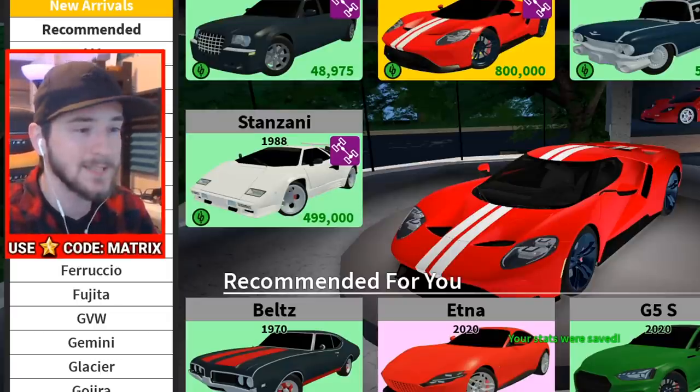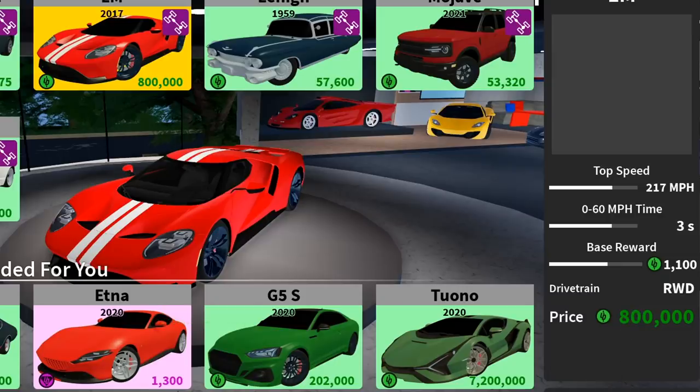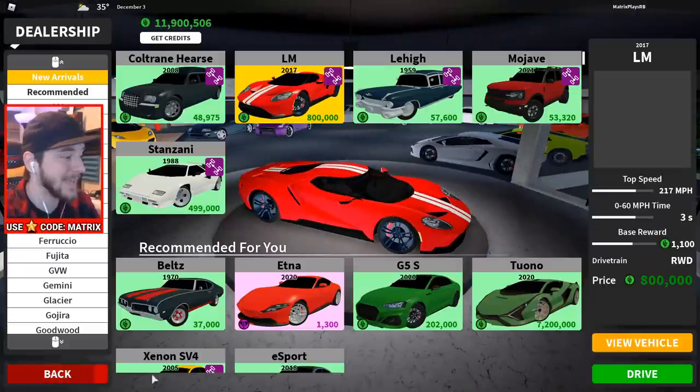I also want to show you guys a little trick that some of you taught me recently. So with that said, here are the stats: 217 mile-per-hour top speed, 0 to 60 in just three seconds, a base reward of 1,100 for every mile driven, rear wheel drive, and it costs 800,000. I can't wait to pull this out and take it on the road.